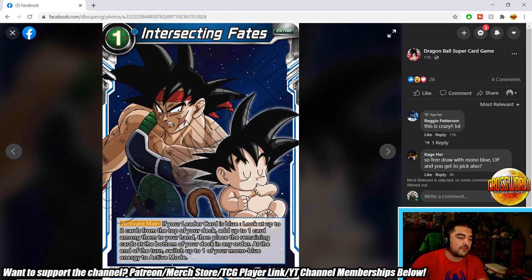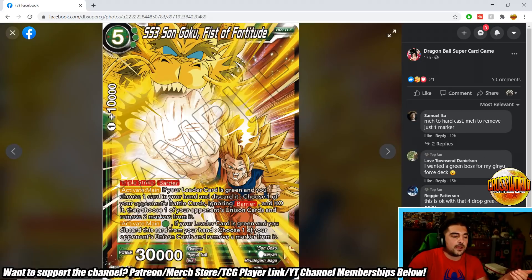Intersecting Fates is another rare: Activate Main, leader must be blue — look at the top two cards of your deck, add one to your hand, place the rest at the bottom in any order, then at end of turn switch one of your mono blue energy to active mode. The issue is it's an extra card, so you're doing nothing with that energy to filter through your deck. Compared to Obuni, which gets multiple beaters, this is rougher. It might find a home in Blue Baby or possibly Invoker, but it's uncertain.